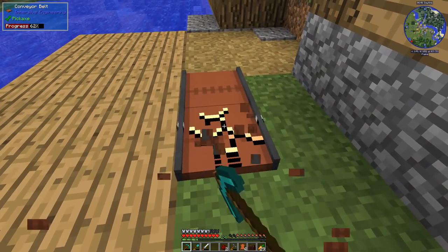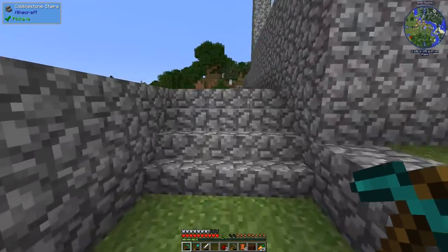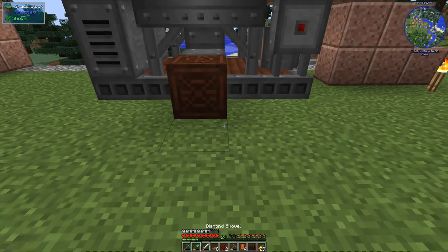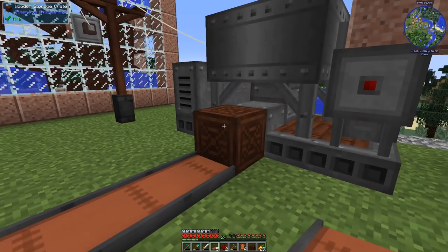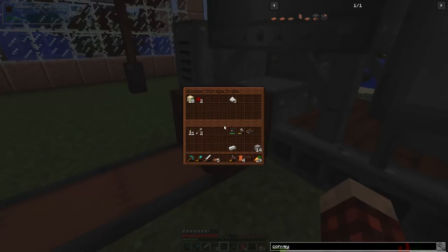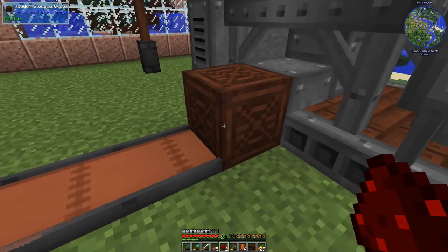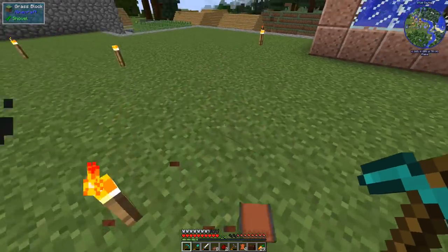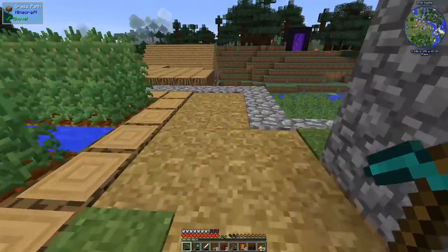There are a couple other things I want to show you before we get into our conveyor belt build today. If I lay down some conveyor belts like this and point them directly into an inventory and throw some items on them, they actually get placed inside the inventory. So that's the first thing — you just throw items on there and they'll get placed in whatever inventory they run into. You can also use hoppers.